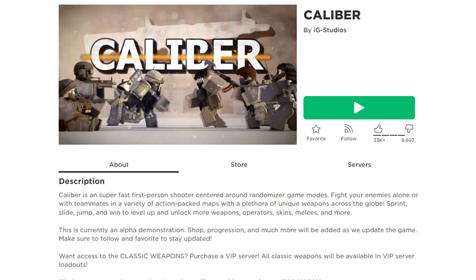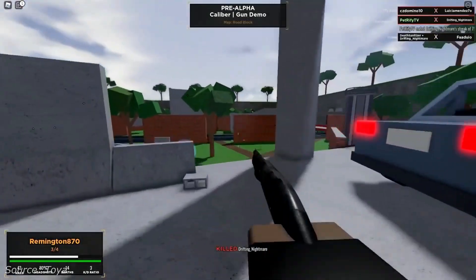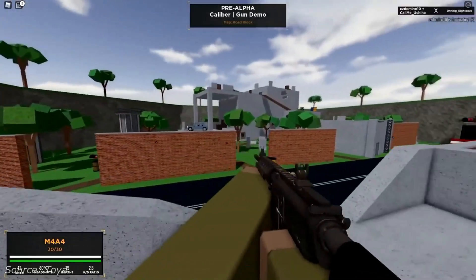Caliber: This game is about going fast, as it's played around a randomizer game mode. So while you may not get the best gun, you can level up as you kill more enemies. So run, jump, and slide — make your way to victory to show that you can shoot higher than your caliber.